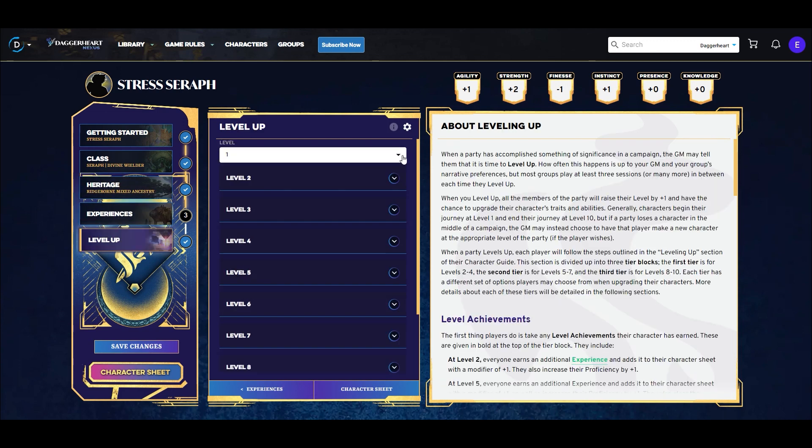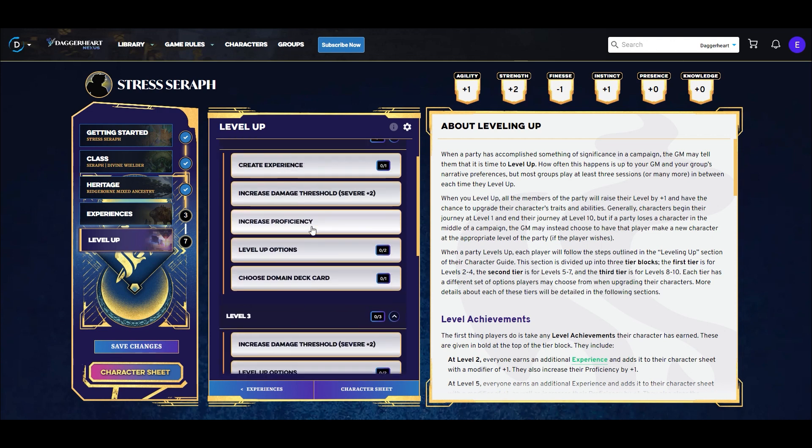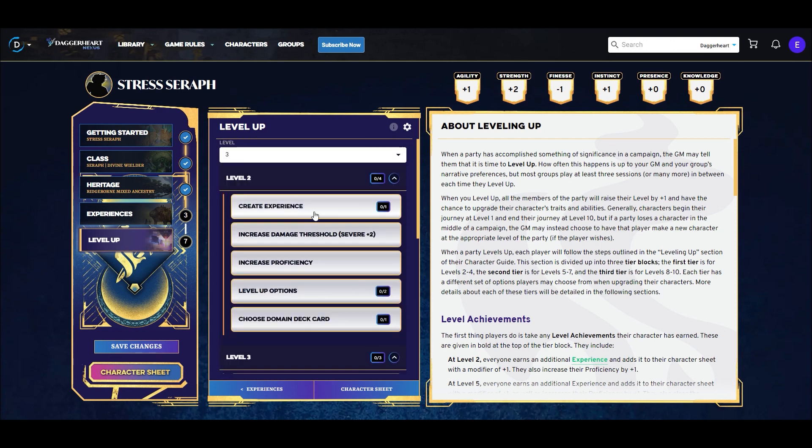Now that heritage is out of the way, let's go right to leveling up. The way leveling up on Demiplane works is pretty nice — you just pick the level your character goes to, so we can jump right to three and fill out the prompts as we level up to see exactly what we get at each level. At level two we create an extra experience, our severe damage thresholds increase by two automatically, our proficiency increases automatically with each tier of play, and we have two level-up options to pick plus an extra domain card.